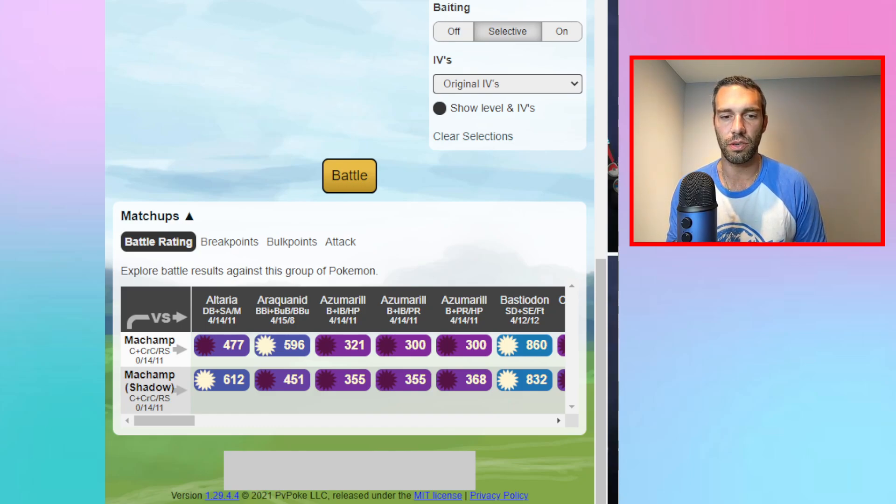We'll go through the meta and give an overview of why Machamp is strong — the Counter and Cross Chop combo is just insane. I'll run the matrix to compare shadow versus non-shadow, then do a team building segment showing how to build different teams around Shadow Machamp.